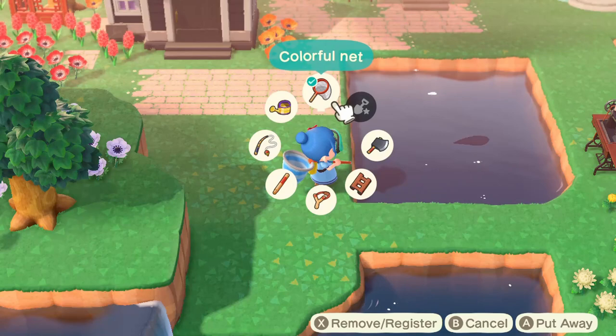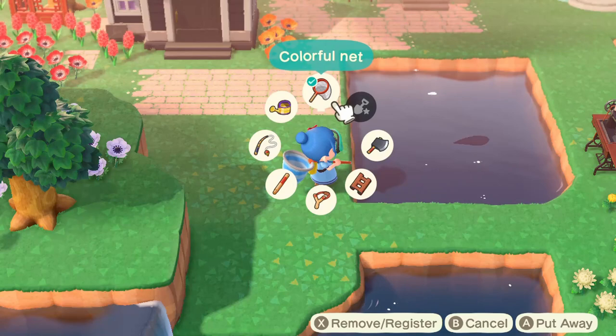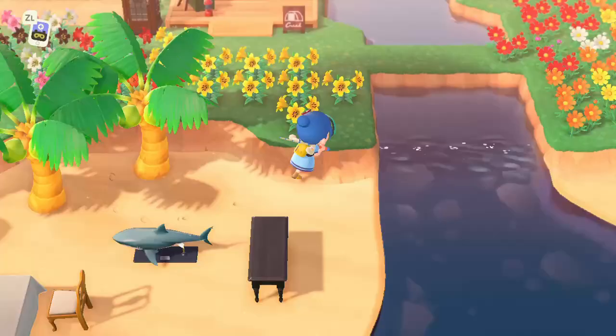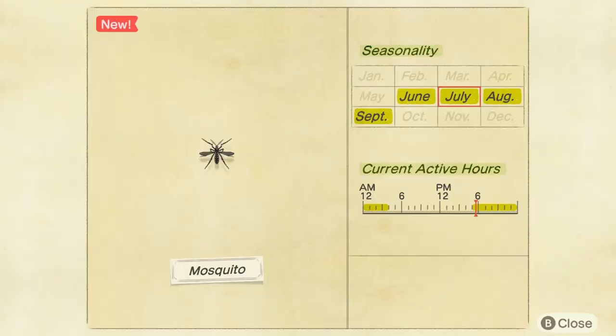This is part of the fun actually — not knowing which bugs or fish you should look for each month. This is one case where I was really surprised. It's something very small like a mosquito — I didn't expect it. Anyway, let's take a look at how you can get a mosquito if you haven't got one yet. As you can see here, the mosquito appears from June until September. I missed it for an entire month — I can't believe it. It spawns from 5 p.m. until 4 a.m.